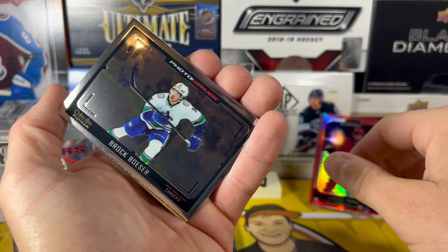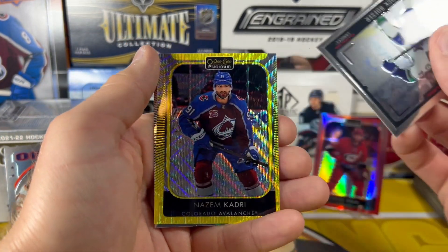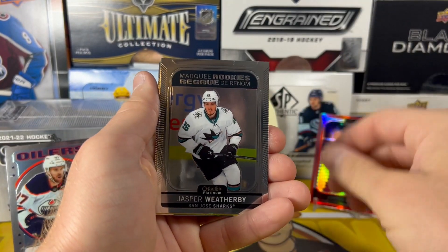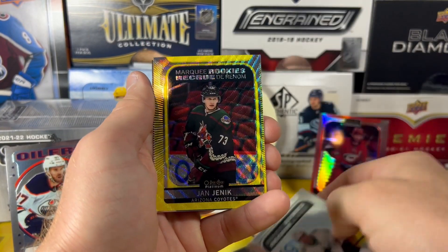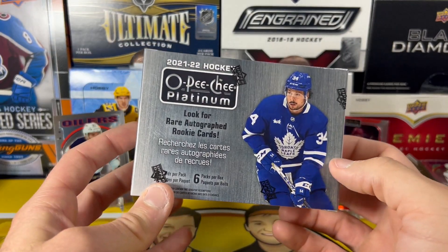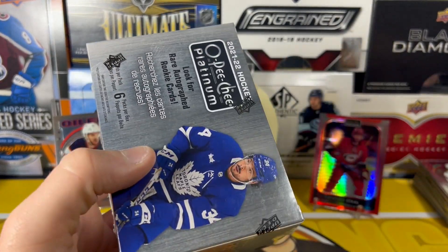Brock Besser again — Photo Driven, just got one of those a little bit ago. Nazem Khadri Neon Yellow. Keller. Jasper Weatherby Marquee Rookie. Jan Yenik Marquee Rookie Neon Yellow. And Flower. Blaster number 20 of the case — let's finish off strong here.